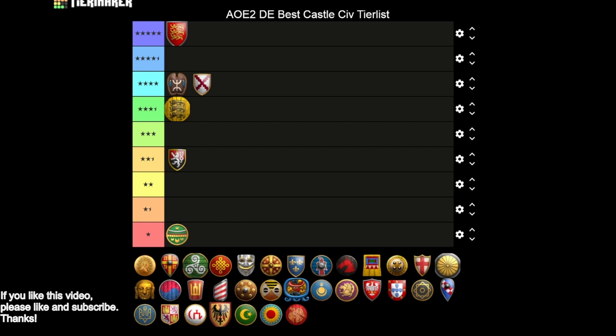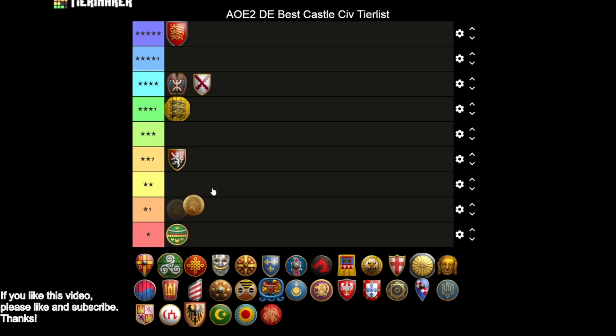The Burmese jump right into our two and a half star category. You're getting Masonry and Architecture, Siege Engineers, Bracer, Heated Shot, and Treadmill Crane — you're getting a lot of stuff. You just really don't have the HP to keep up, and HP is so important that civs missing it need a really nice bonus to compensate. Burmese don't have that — they have kind of all the things you need but no HP, which to me is the perfect definition of an average castle.